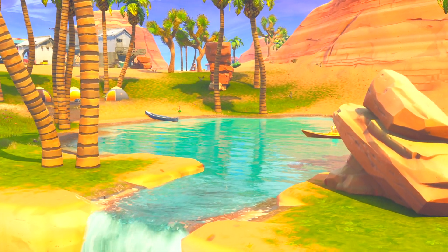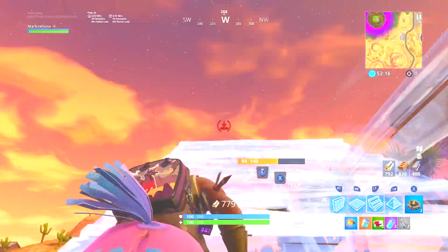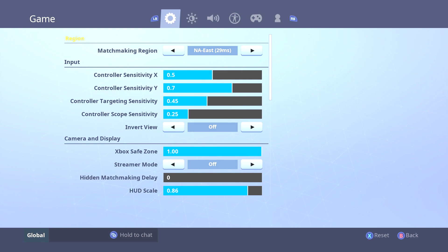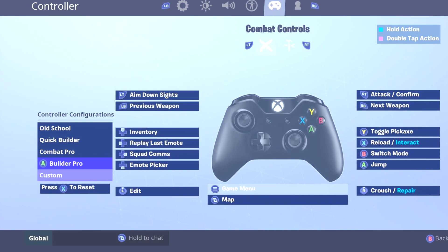Today I'm going to show you the three changes I made to improve my building ability significantly. First, Epic added the ability to customize your controller bindings. You can go into your settings, jump over to controller, and once you've done that you will see the option for custom.